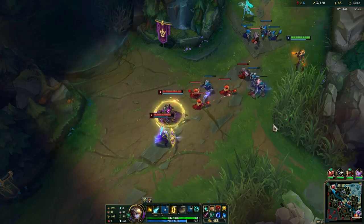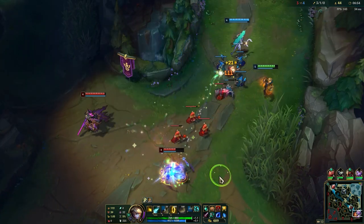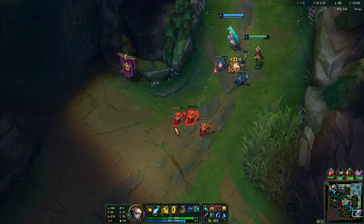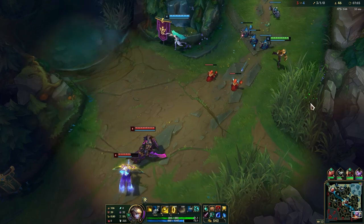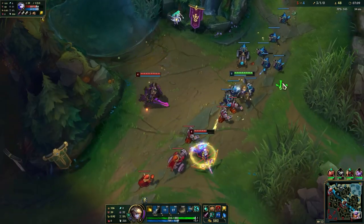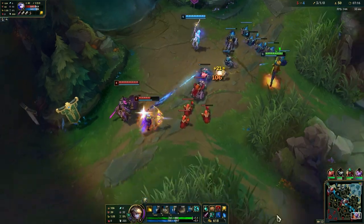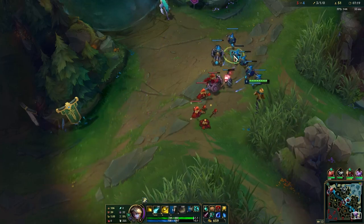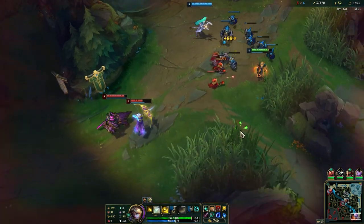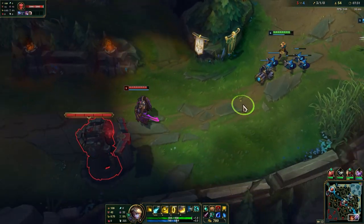We are just going to poke here — that is what you want to do on Ezreal. Poke is really important. We have a Pickaxe while she is sitting on two Long Swords. Normally on your first base on Ezreal you are pretty weak, but we are in good shape right now so we can afford to play aggressively — we just need to watch out for Warwick. Note that Q also procs on-hit effects, so if you have Red Buff, Sheen, or something similar it is going to proc all of it.